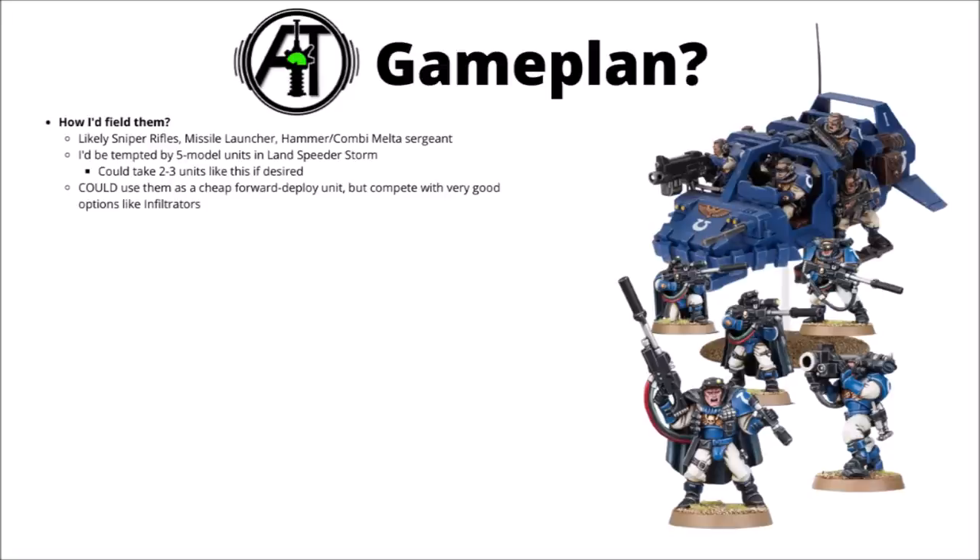So how would I think about fielding scouts in-game at the moment? First up, I'd be most tempted by sniper rifles, a missile launcher, and the hammer and combi-melter combo on the sergeant, maybe swapping out the missile launcher for a melter gun if I was Space Wolves. I'd keep them in small five-man units, ideally fielded in a Landspeeder Storm each, and I think you could take two or three of those units within your army list. That'd give you a whole tonne of cheap annoying units to jump around on objectives while the rest of the army gets to work on actually killing the opponent. A 60-point unit to set up in the midfield also isn't the worst value — you can get onto objectives really quite a lot cheaper than Infiltrators or Incursors, but it seems most Space Marine lists prefer the extra durability that Primaris Space Marines bring, plus Infiltrators have their own great benefits like the Deep Strike Denial aura and their Helix Gauntlet for added toughness.